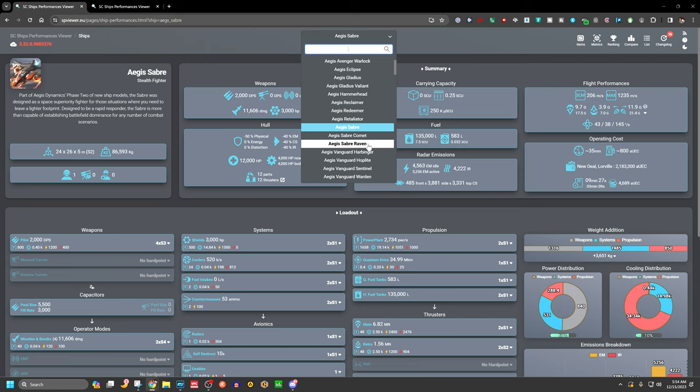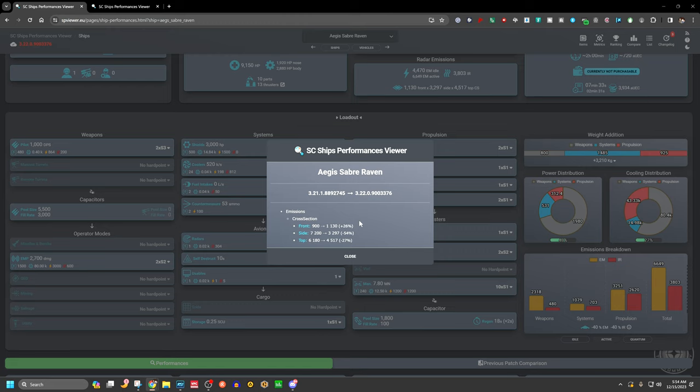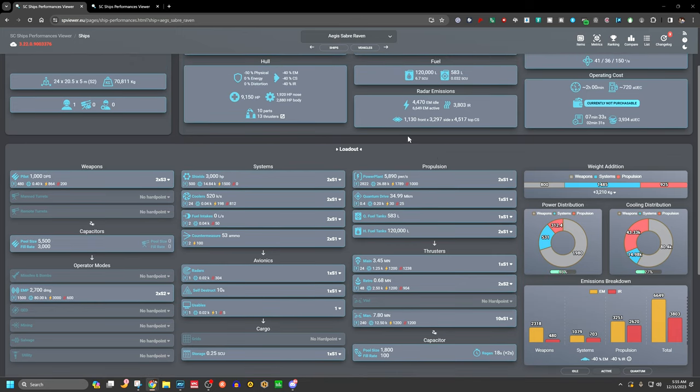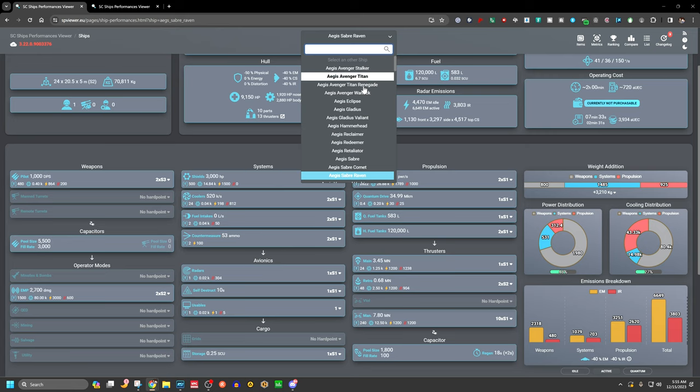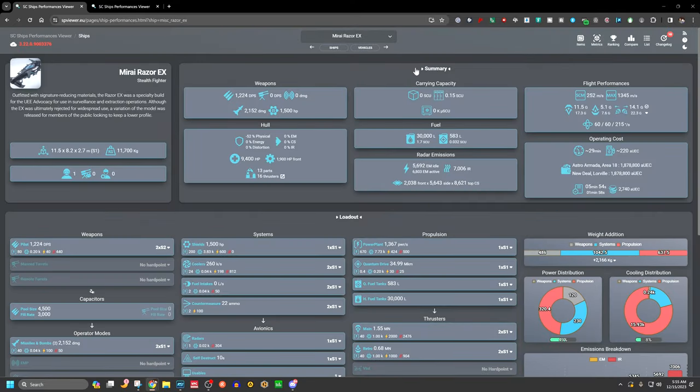The Saber Raven — really just the Saber with a new skin — has active emissions very close to the regular Saber. In its 3.21 to 3.22 changes, it actually gained some front cross section, lost 54% of its side cross section, and also lost some top cross section. We'll definitely have to test this to see if it's actually stealthy.